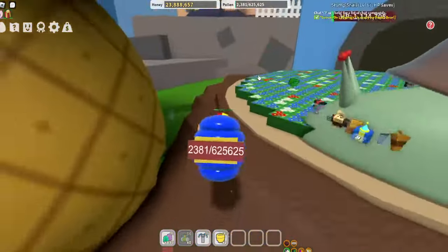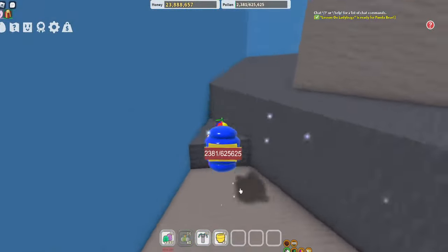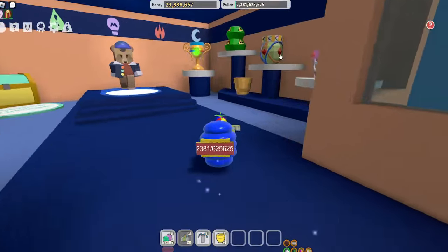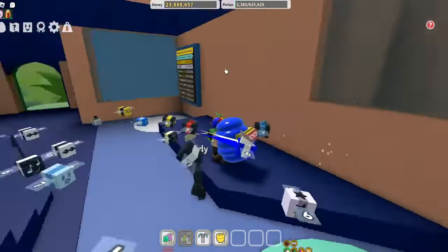So here's the Dapper Bear shop. This is where to get the star jelly. There's also free stuff here, like the flower thing that you can collect. I'm not that good at this game, but there are those things right there. There usually is a star jelly behind here.